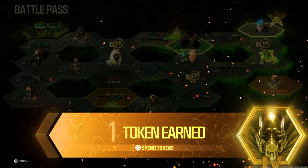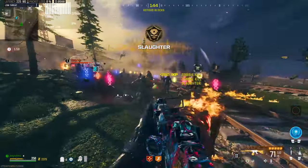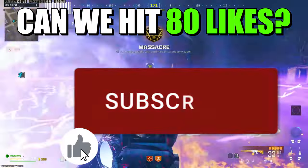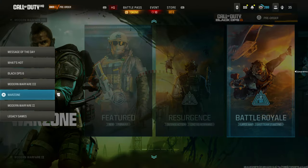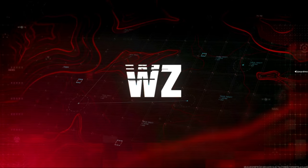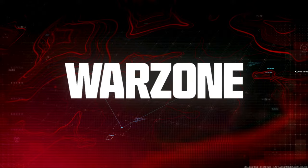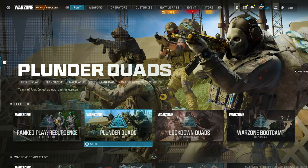The battle pass token glitch where you go AFK and get tokens overnight while you're sleeping is still working. I'm going to be showing you how to do it. Come to the warzone section and go all the way down to plunder quads. Plunder might not be in the game for long so make sure you do this ASAP — they usually take it out every two or three weeks and I think this is the last week.